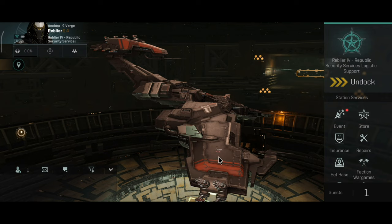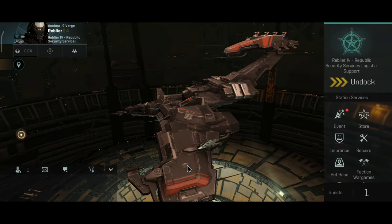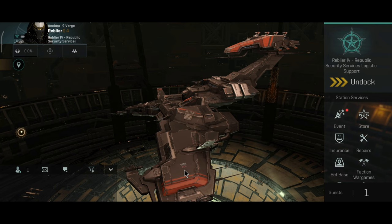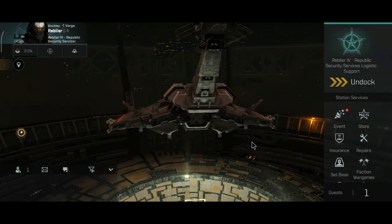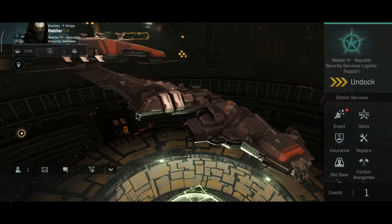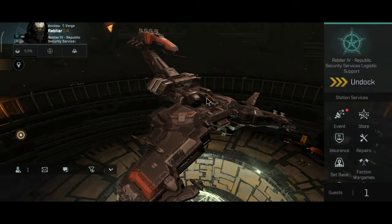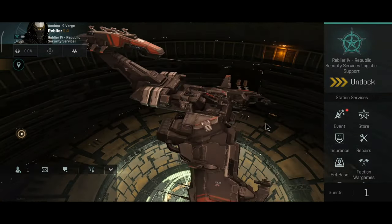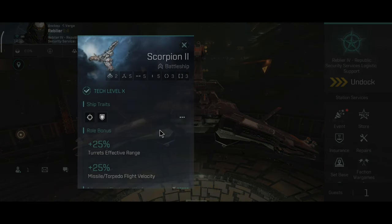This ship actually does look like the Widow from EVE Online. The Widow is a Black Ops Battleship and the Scorpion 2 has the same color as the Widow from EVE Online, which is very interesting. I also like the little emblems on the ship — they are very unique and look very nice.